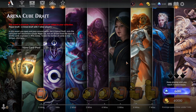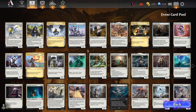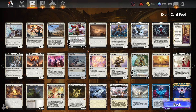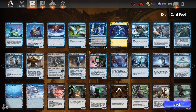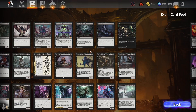Hey everybody, it's GobletX and welcome back to some more Magic Arena. Today we have the return of Arena Cube Drafts. For those who don't know, a Cube Draft is a format where instead of drafting from a specific set or booster, we're drafting from a curated list of the strongest cards on the entirety of Arena. There are tons of constructed staples, rares, mythics, and powerhouse cards from formats like Standard all the way back to Historic and Explorer.